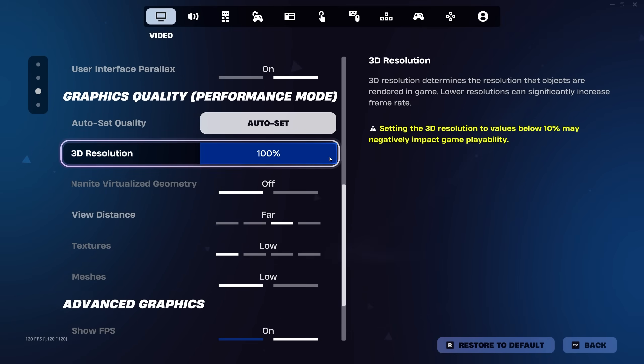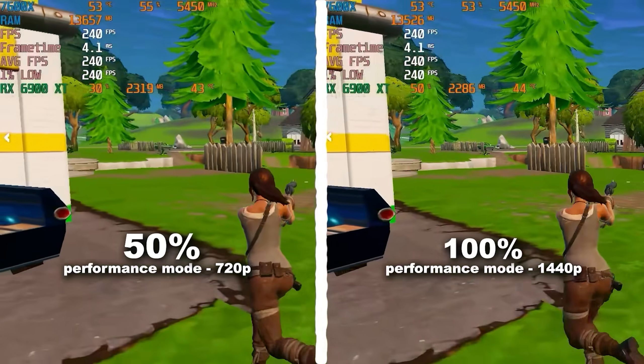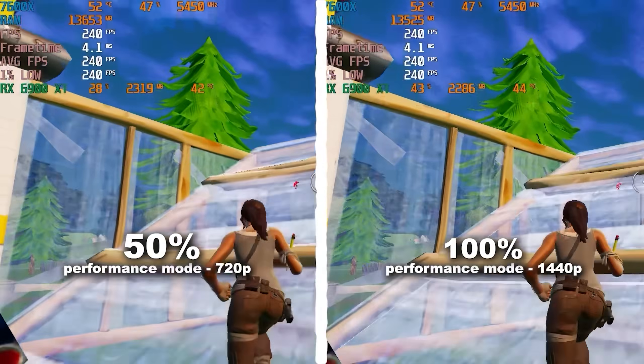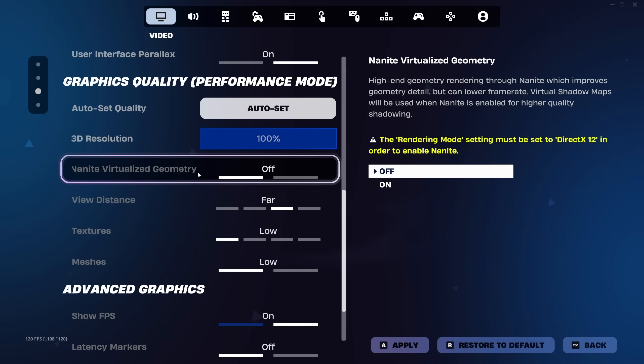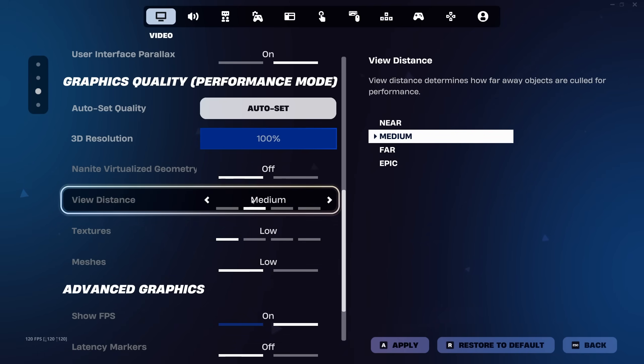Scrolling down to graphics quality, decreasing the 3D resolution can significantly boost your FPS, and it only works better the weaker your graphics card. Just keep in mind that at a certain point this has absolutely no effect on your performance, apart from making elements harder to see. Every other setting underneath should be set to low, apart from view distance where the lowest I would go is medium, as all it really does is render items from further away.